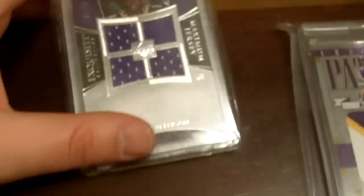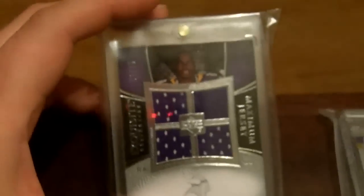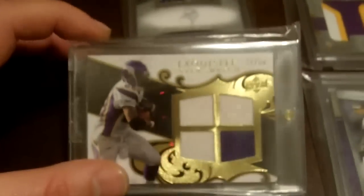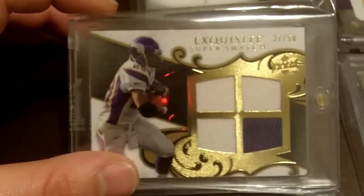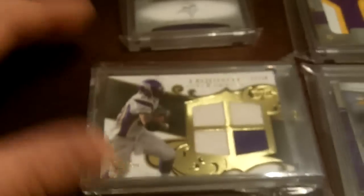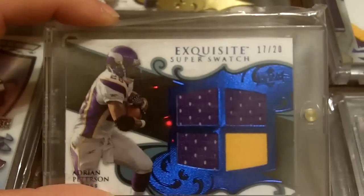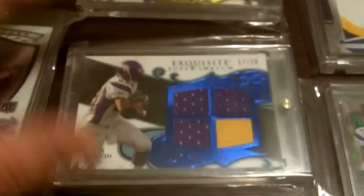I don't have a specific order but I did try and break these down by product. Some rookie year and through this year will be all mixed together. Here's out of Exquisite — the max jersey, rookie year. And here is an AP super swatch out of 50, and a super swatch out of 20, also from Exquisite.